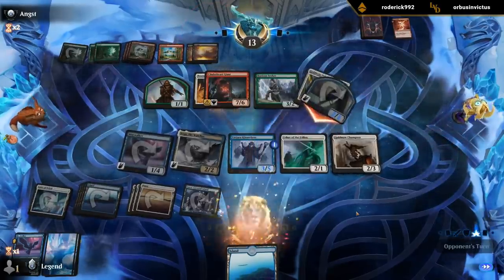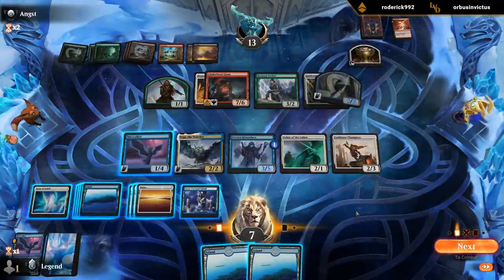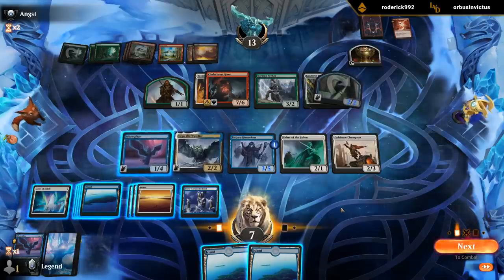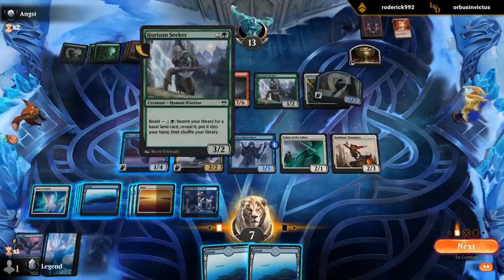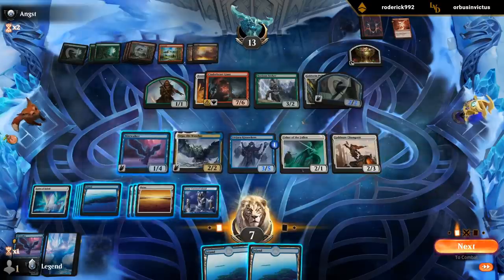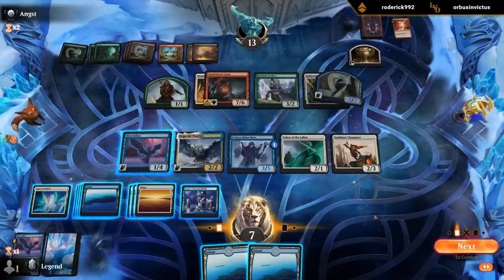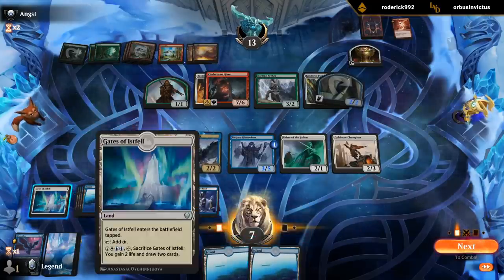If the opponent attacks here we're very close to killing them — I can tap one blocker and pump Mistwalker a few times. Let's say I attack with everyone: Champion taps down, Horizon Seeker, this can block a two-powered guy — they take five, six, seven... eleven total. So not quite. I guess we'll play it a little safe — maybe sacrifice Gate and see what we draw first.